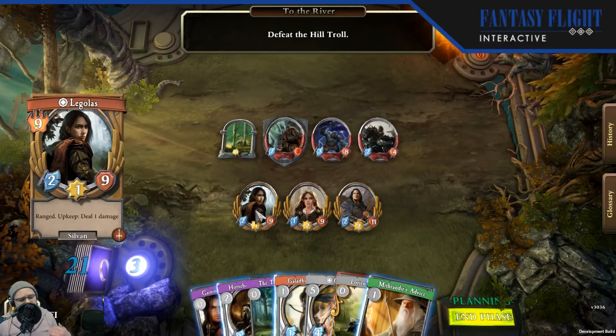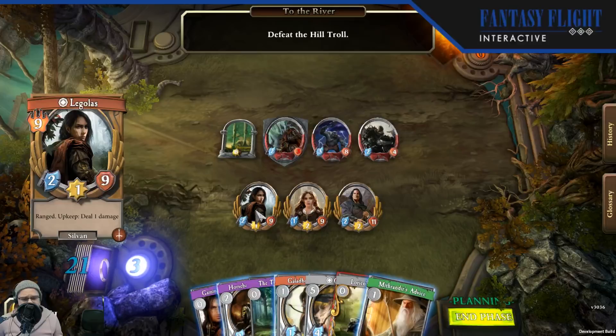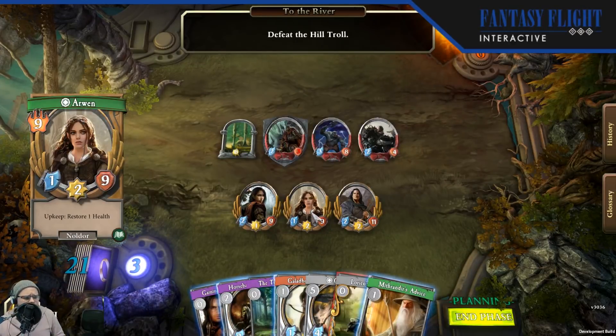He's got Ranged, so he's not going to take reciprocal damage when he attacks an exhausted enemy — there aren't many heroes with Ranged that we've seen so far. His upkeep ability is where he really shines: he can deal one damage on upkeep, kind of like the inverse of Arwen. He's going to deal one damage at the beginning of each upkeep to pick off enemies. When you play Legolas as your Tactics hero, you're playing the game differently — you're trying to set all the numbers down to one so you can get the most advantage at the start of a round. It's really about attrition, and he's actually pretty good when combined with Arwen.